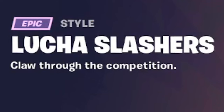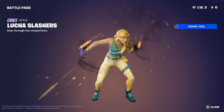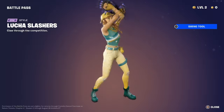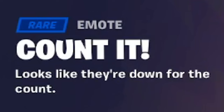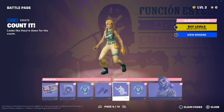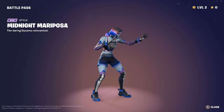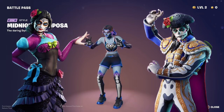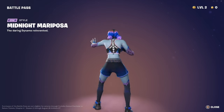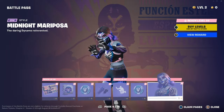The Midnight Rumble spray — 'Leave your mark' — and another spray that says 'Lucha Libre.' 100 V-Bucks. The Lucha Slashers — 'Claw through the competition.' Tabor Hill doesn't like two-handed pickaxes, and I kind of have to agree; they're not the greatest, but it has a cool design. The Count It emote — basically like a wrestling referee counting someone out — pretty cool. Then 100 V-Bucks, and here is Midnight Mariposa. I like this style a little more because it has blue pop-out everywhere. It's my fan favorite style overall.